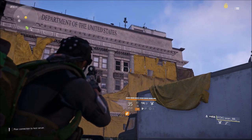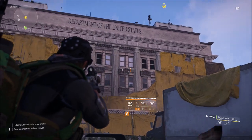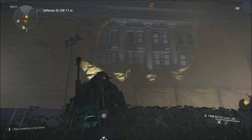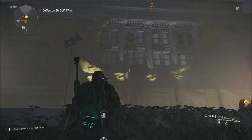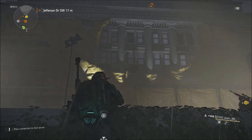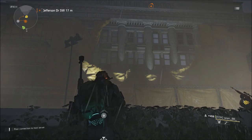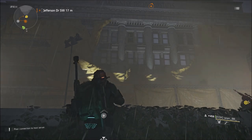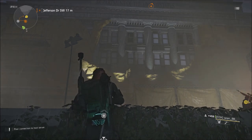Even if the panes are broken out like these are, and you can just see that kind of black square where you're looking into the room, you still want to shoot those. When I did this, I had to come back or log out and come back two or three times to trigger it. When my friend did this, we had to log out to trigger it again. Sometimes you will shoot all the panes and it just does not work — I'm not sure what the reasoning is.